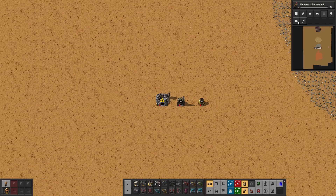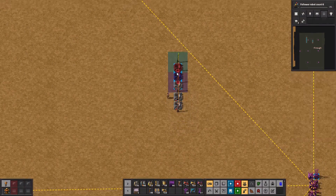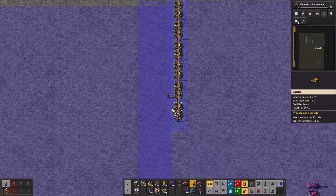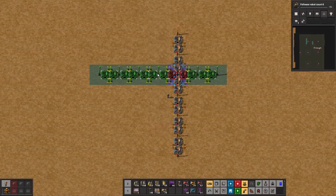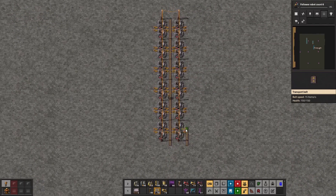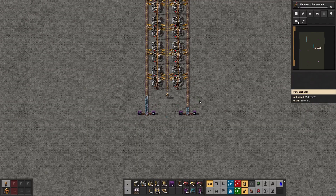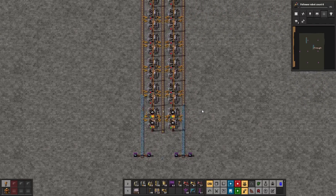There's another setup that includes electric furnaces, which are available later in the game and take more space, so the design is slightly different. We'll start by placing two furnaces side by side with two electric poles, then build 12 of them on a single column. After placing the inserters, we duplicate the column to have 24 furnaces with one space in the middle for the belt. The ore goes on the outer belts and the smelted resource on the middle belt, which is more efficient. Splitters are no longer needed because electric furnaces run on electricity and don't require fuel, meaning the belts carry more ore instead.